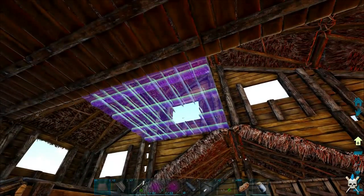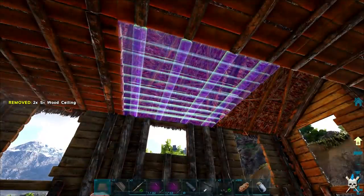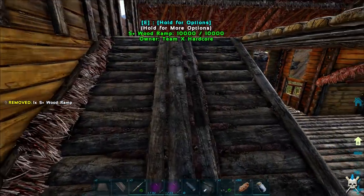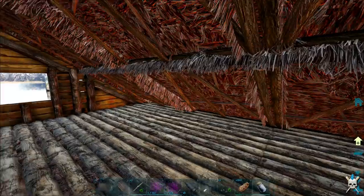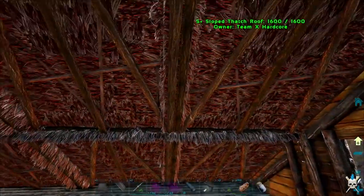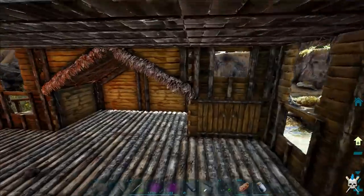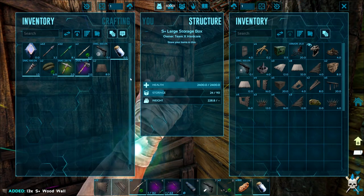We can't put a ceiling in there because of the ramp, so the ceiling would have to go there. Now we should be able to put the ramp in — snaps right in. I'm not interested in this whole area right now because later we can extend the base that way and that way. I want to put a room at the top, probably one more wall higher, but not today. Let's grab some more walls — we've got 13, plenty.